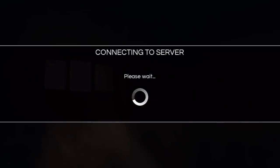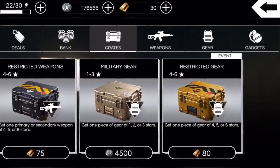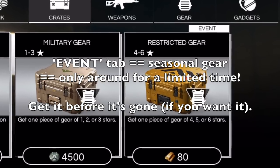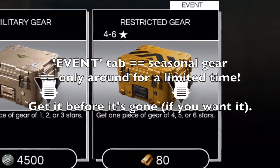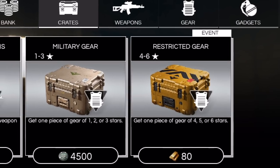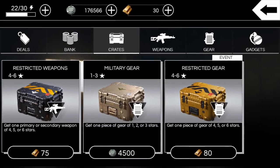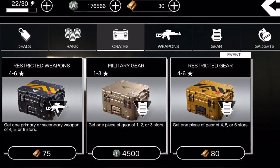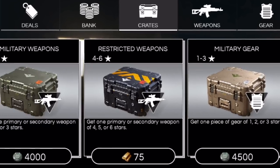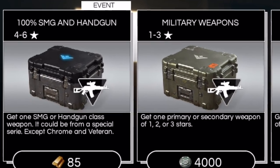This is a full set, available in the shop as well. We got a restricted gear crate with the event tab over it — it's very subtle, there's usually no announcement of it. Most veteran players know about this by now. Some newer players might not realize that when there is an event tab above it, that means the gear is seasonal and available in that crate. We also got a 100 SMG and handgun crate — you can jump on the AfterPulse forums for info on that.